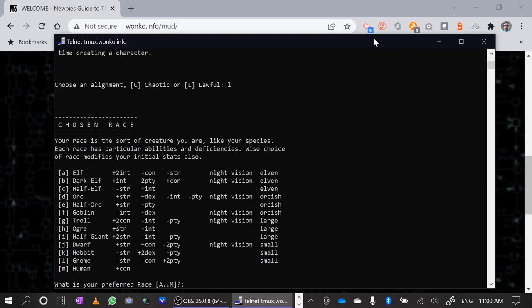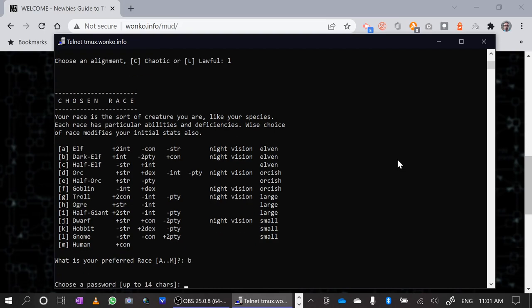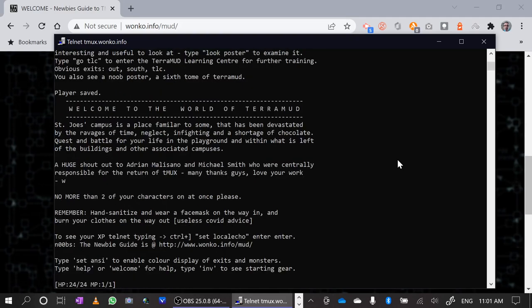Next I have to choose a race. The race matters on a bunch of things — the way the stats work is determined by race. There are special abilities; some races have special abilities, some get proficiency bonuses. We'll talk more about that when we look at the stat engine. I think I might choose a dark elf — night vision. They get more constitution, a little more intelligence, and lose a little piety. That's okay. I'm going to go with a dark elf just because I can. I'm going to need a password. I've just typed a password and I'm now in game.